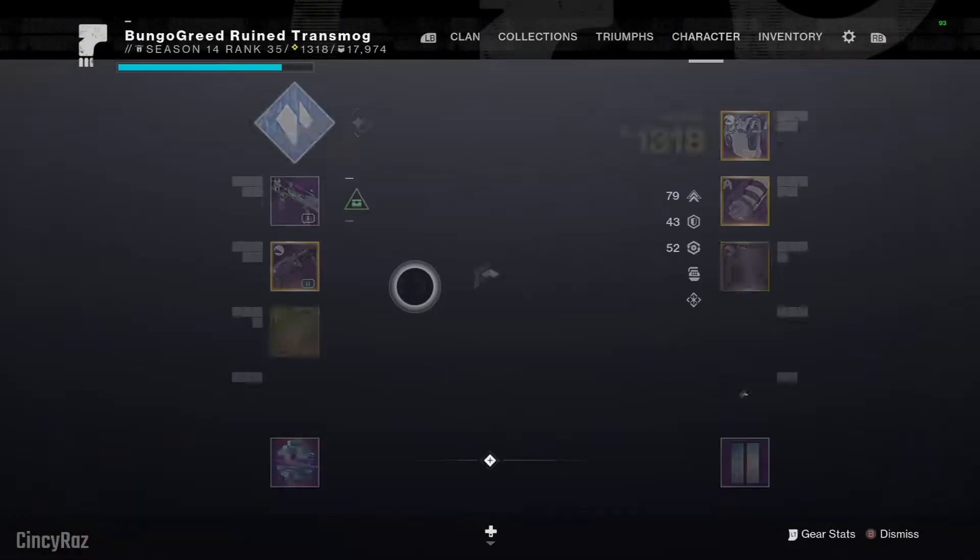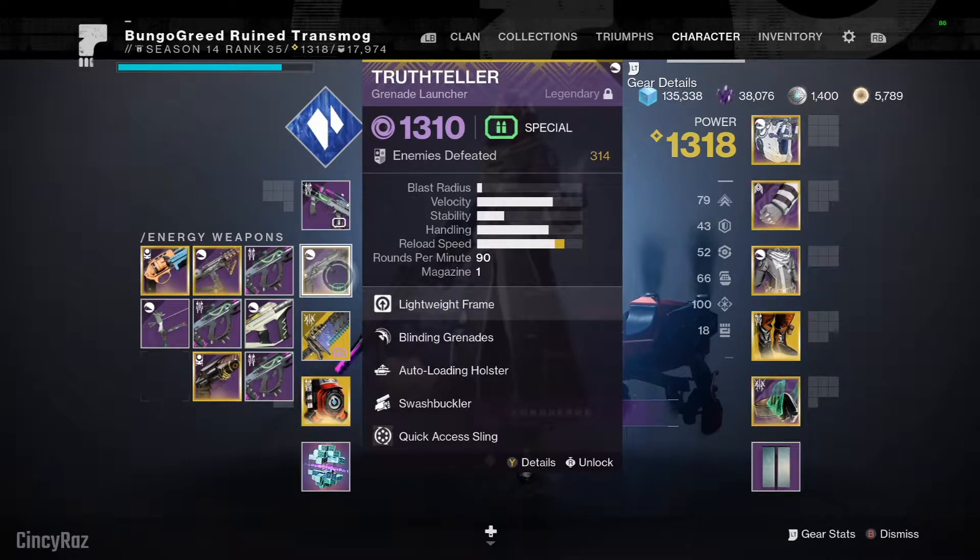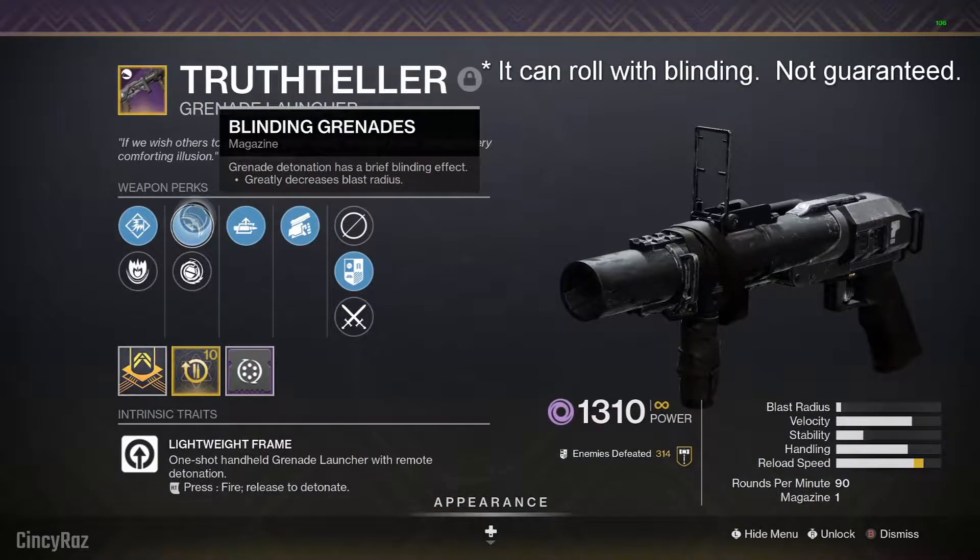First of all, one of my favorite Breach Loading Grenade Launchers is the Truth Teller, because it comes with blinding grenades and it's very useful in high-level content to blind things.